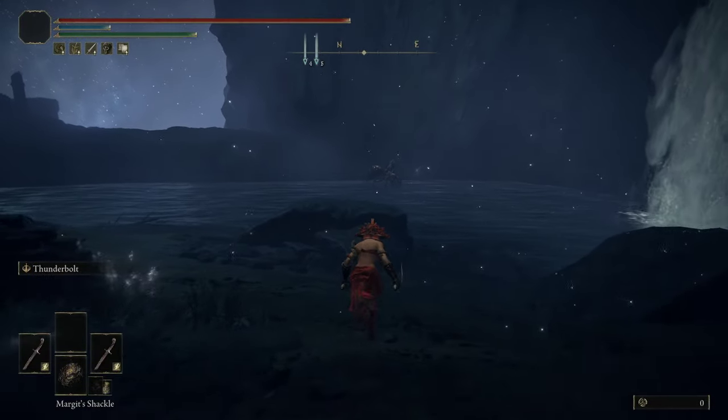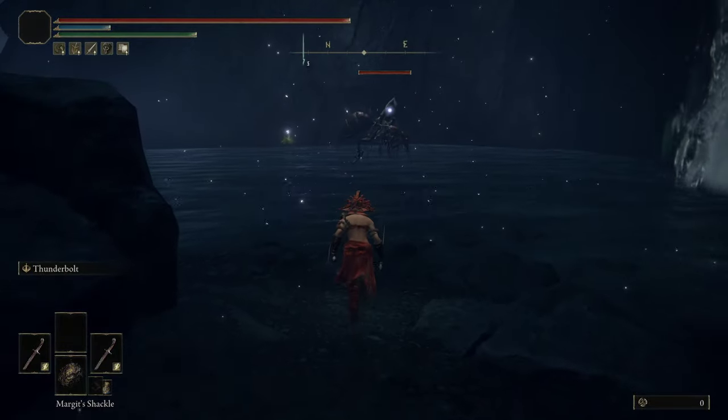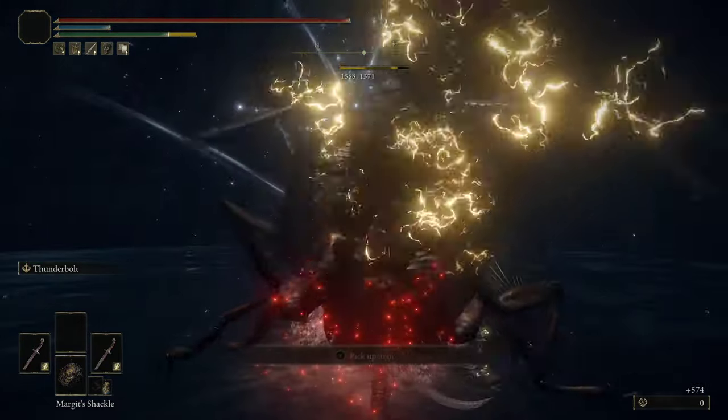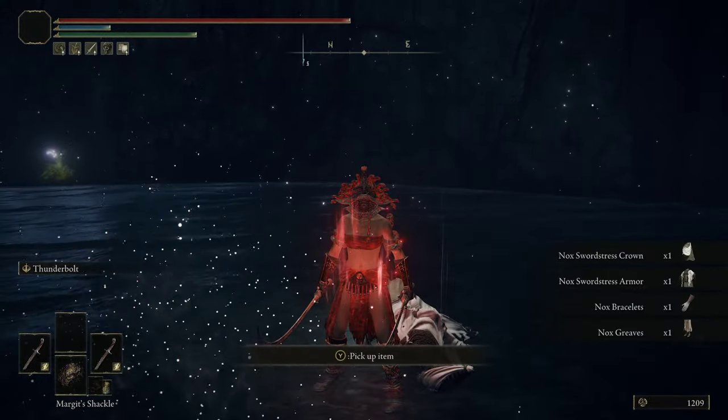Once you're here at the Grace, there are ant-riding swordstresses throughout the river, and you can kill them — they have a chance to drop off the items we're looking for. That's how you get the armor and the crown.